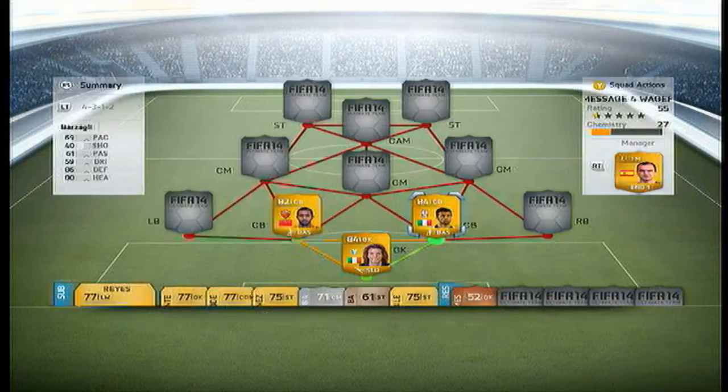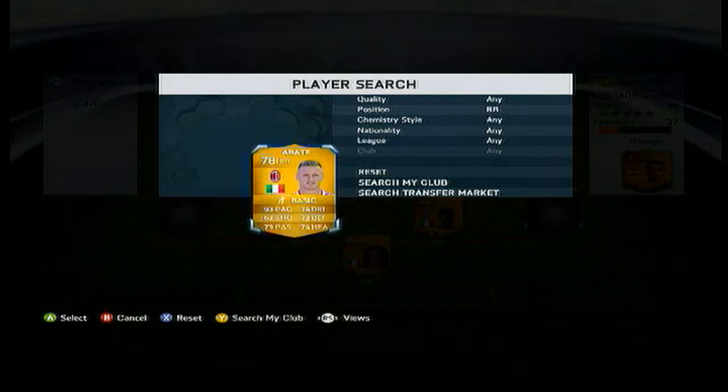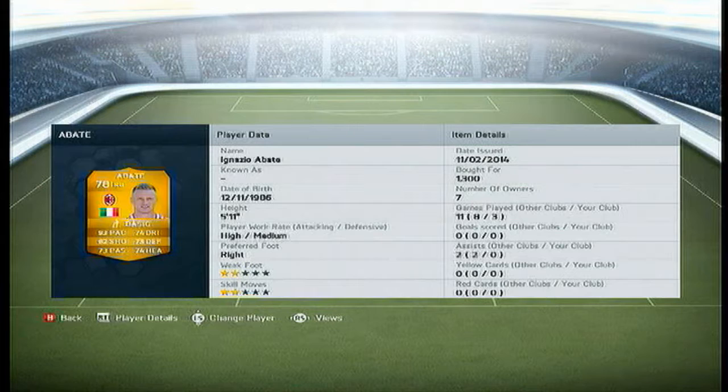Next centre back, Bugsley — I don't know how to pronounce his name. 69 pace, 86 defence and 80 heading. Picked him up for 1,100 coins. Now this defence is probably the cheapest defence I've ever picked up. It is very, very strong.